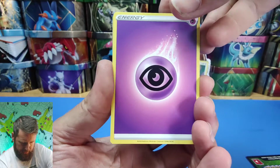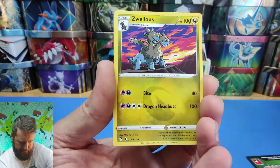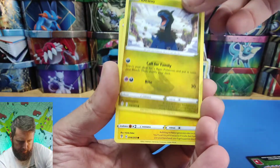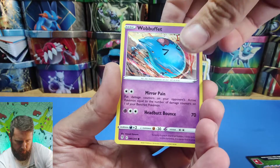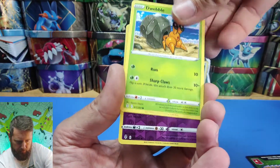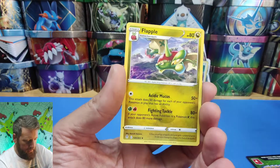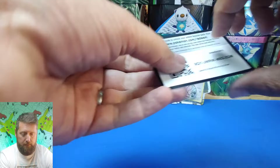First of all we've got an energy card, we've got Copycat, Sizzlipede, balloon — not pulled that — Deinoo, Marill buff, love this Weeble. And our final card is Flapple rare. So nothing of greatness there, but never mind.